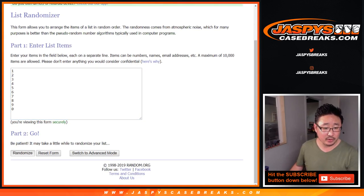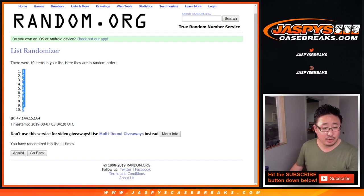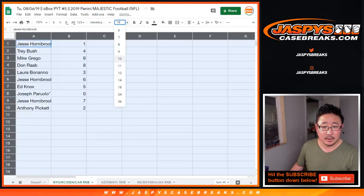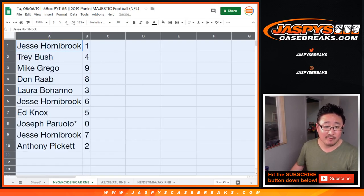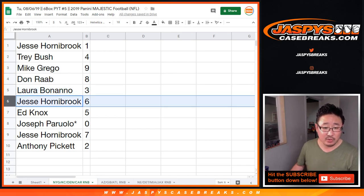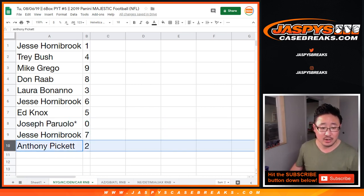5 and 6, 11 times for the numbers. After the final roll: Jesse has 1, Trey with 4, Grego with 9, Don you got 8, Laura with 3, Jesse with 6, Ed with 5, Jersey Joe P with 0. You get any and all redemptions including one-of-one redemptions only for the Giants, Chiefs, Broncos, and Panthers. Jesse with 7, Anthony with 2.